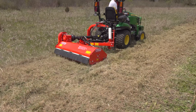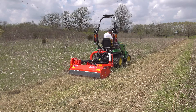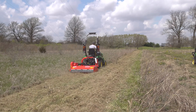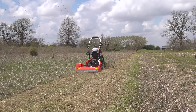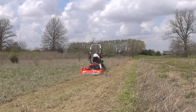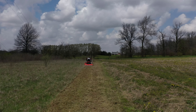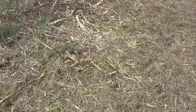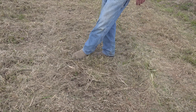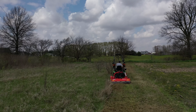Starting with the flail mower: it runs in a reverse rotation, think of it like a reverse-tine tiller — it spins forward, trying to lift that grass up as you get into it. Some advantages are it's safer. It tends to keep things in the chamber longer than a brush hog or rotary cutter type mower. You don't see near as much stuff flying out. That gives us our next advantage: you get more mulch. It breaks up the grass, leaving just a little bit finer mulch, and it spreads it pretty evenly.